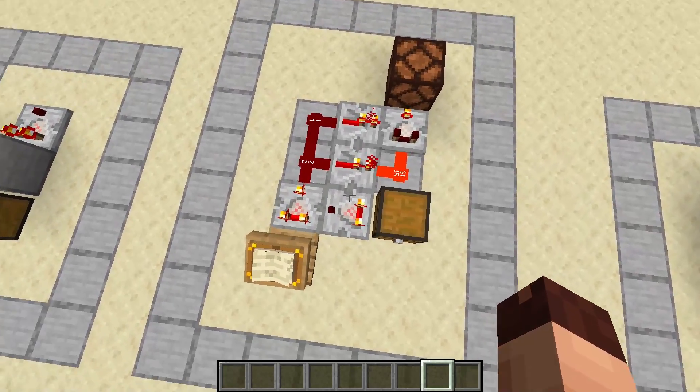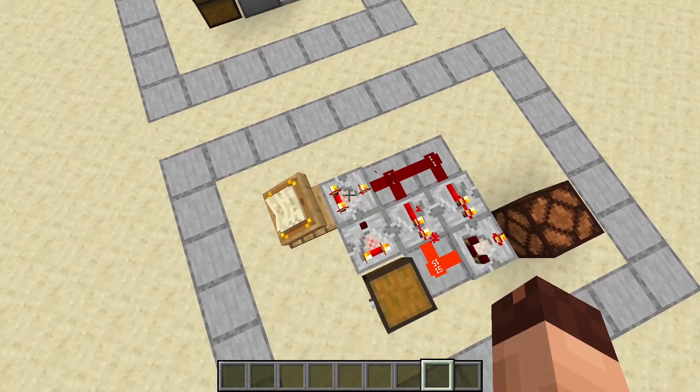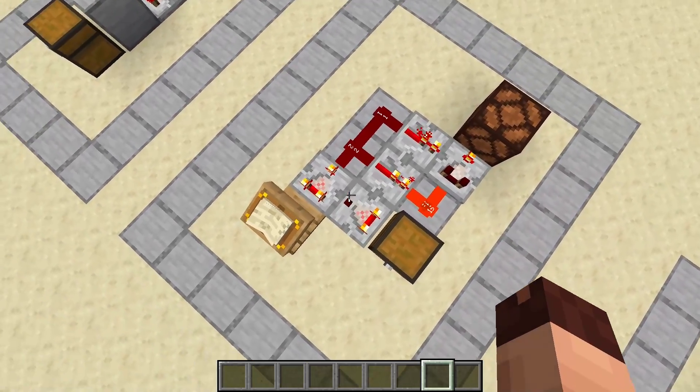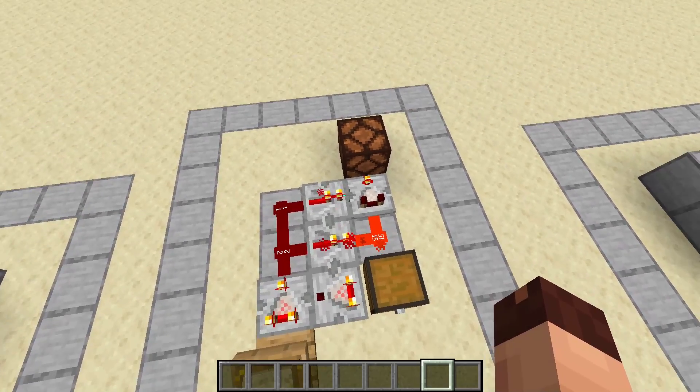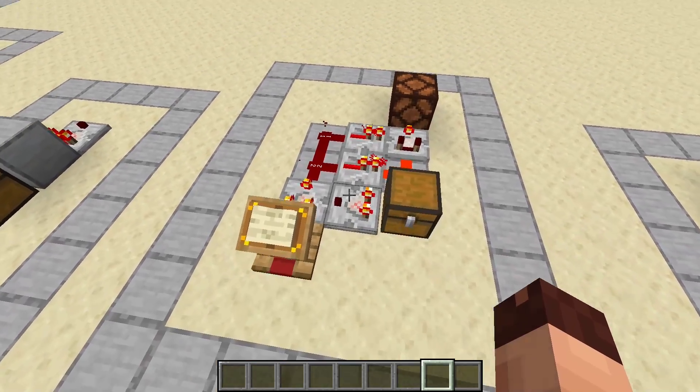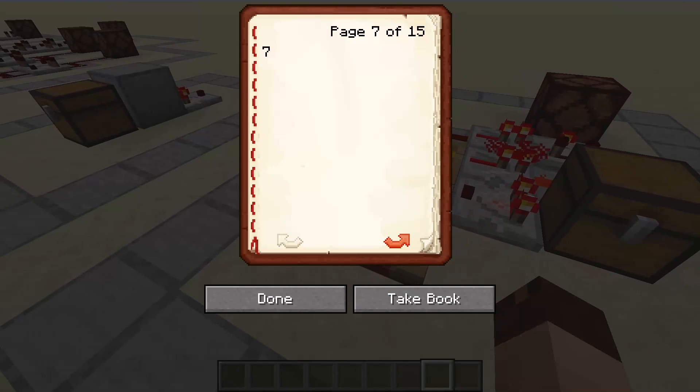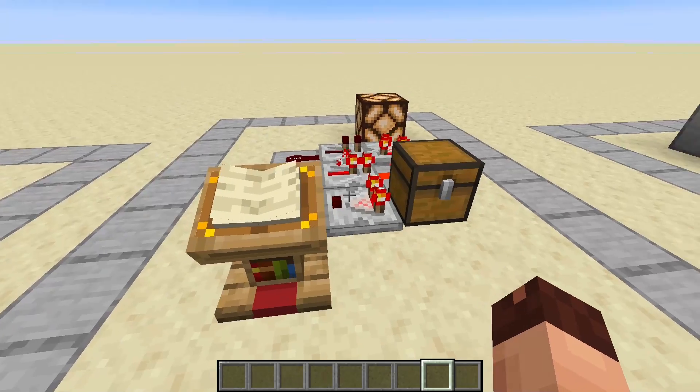I want to show you a useful contraption with the comparator. With this setup, the redstone lamp only turns on when we hit the exact right signal strength. If the signal is too low, it gets subtracted from the output of the chest comparator. If the signal strength is right, only the lower repeater turns on, giving the signal through another comparator to the lamp. But if the signal is even higher, the second repeater turns on, subtracting 15 from the back of the third comparator so we end up with no signal again.